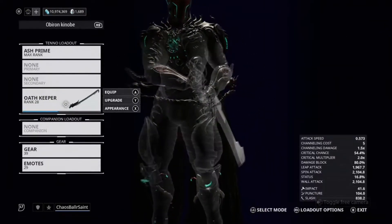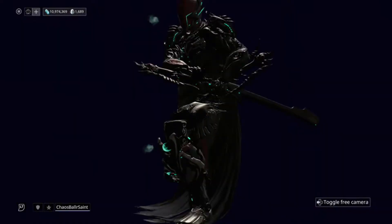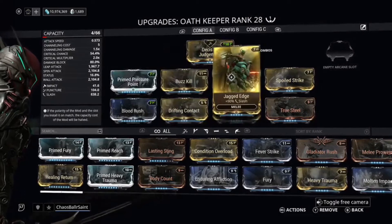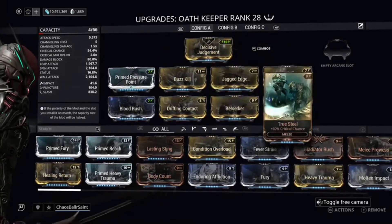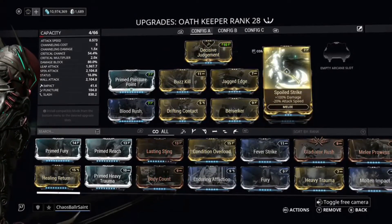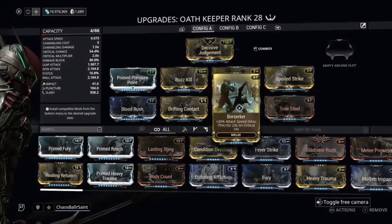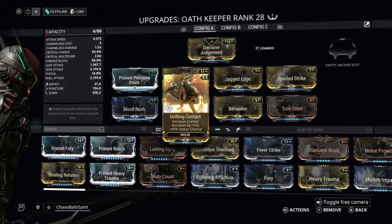I did have to polarize it at least once for this build. For my build, I have Prime Pressure Point, Buzzkill, Jagged Edge, Spoiled Strike - not normally a mod I use, but going for that high damage, slow attack speed - True Steel, Berserker, Drifting Contact, and Blood Rush.